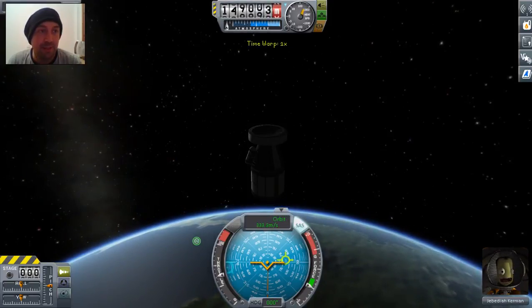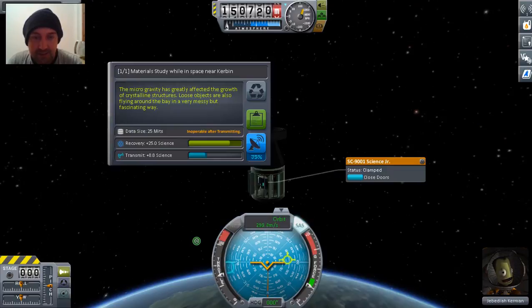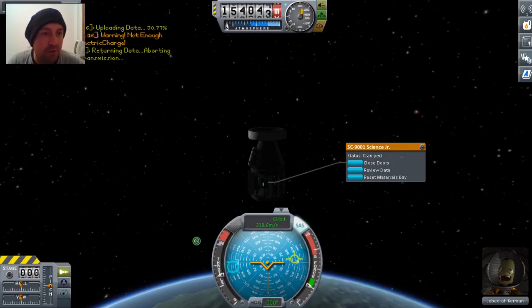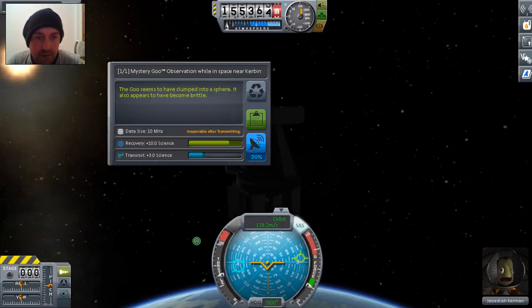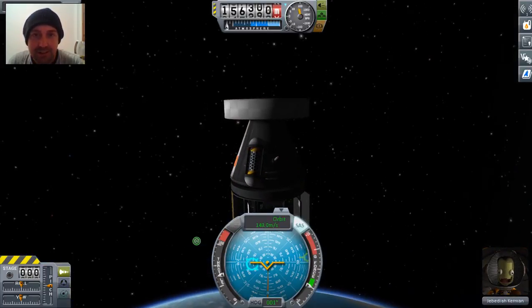So I should probably try and communicate back some science. Observe materials bay — 8.8 science, 25 if I come back safely, but I'm not. Let's transmit that. Module inoperable — okay, so it only happens once. Not enough electric charge. Observe mystery goo — free science! Transmit. Please let me transmit. Warning — not enough electrical charge. I don't know. So I'm officially going back down.